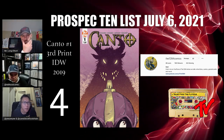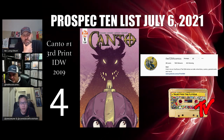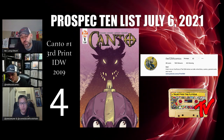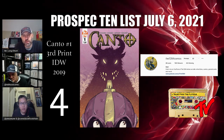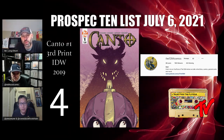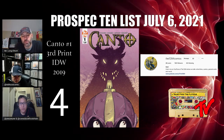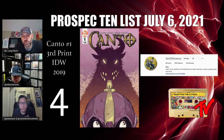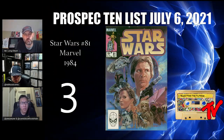For our number four book we have Canto number one, the third print — a submission from 1-2-8-4 Comics. Canto has been optioned for an animated series. This third print had a print run of around 3,000, about half of the first print which was around 6,000. The first print was notorious for printer issues, which were cleaned up in the second and third prints with new cover art. This will certainly be a sought-after book when the show hits. There's also a very cool second print with very different art that is also short-printed and worth grabbing.